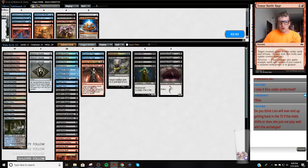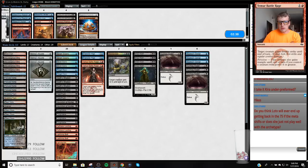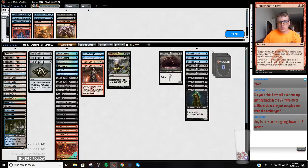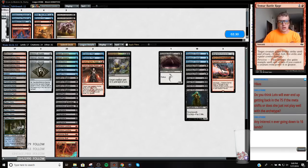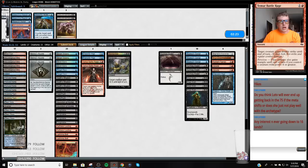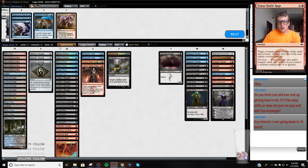So against this deck after board, I like to cut Stubs. I like to cut three Anglers and some number of Street Wraiths. I'm bringing in the EEs, this Radiant Flames, these Abrades, Snapcaster Mage, Lava Man, and two more cards. I like Last Hope better than Kolaghan's Command in this matchup because it's just incremental, and it can couple with Grim Lavamancer to get rid of a Mantis Rider.